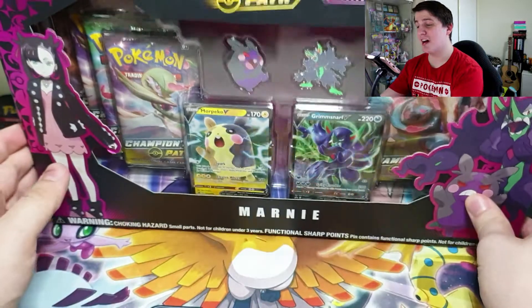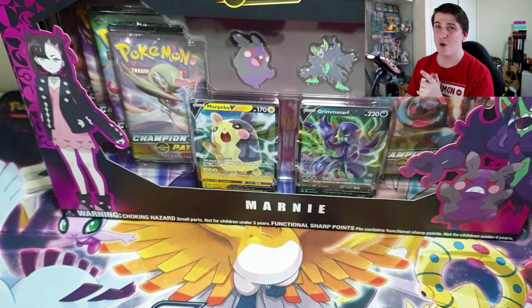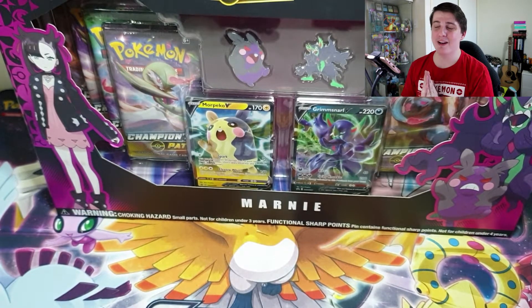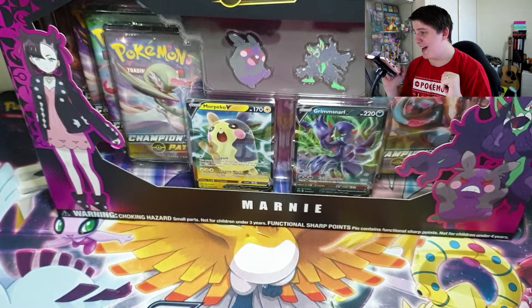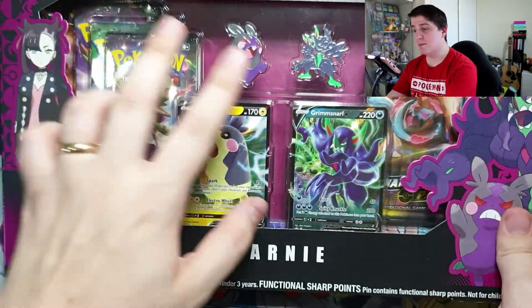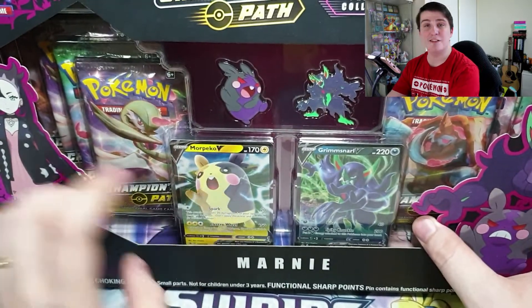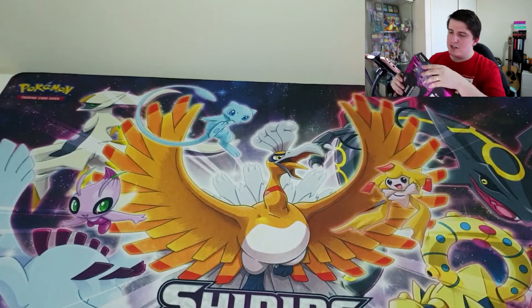This is an awesome box. I wanted to get two of them — keep one sealed and open one — but I could unfortunately only get the one. I wanted to open it for you guys, and there's also some awesome products in here. It comes with eight packets of Champions Path, two pins — the Morpeko and the Grimmsnarl — as well as their respective V cards. They're actually Blackstar promos, not set cards.